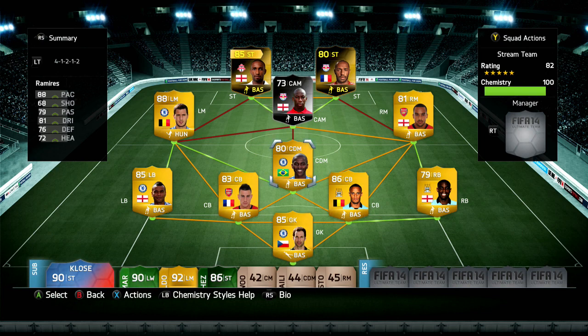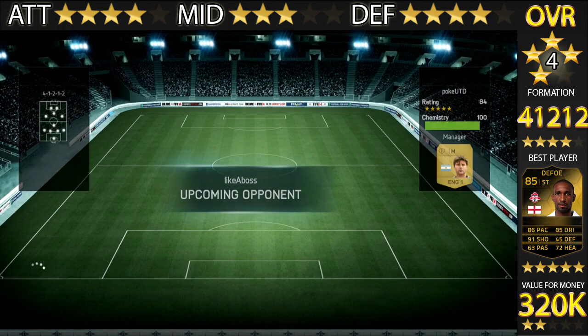If you want to change some players around, you're more than welcome, but I wanted to give this team a proper try. We're going to play five games and I'll show you the goals and recommend whether the team is good and which players you should invest in. For how cheap Defoe is — this third-inform Defoe is about 30,000 coins — after playing one game with him I can tell you he is worth 30,000 coins, hands down. He is phenomenal.